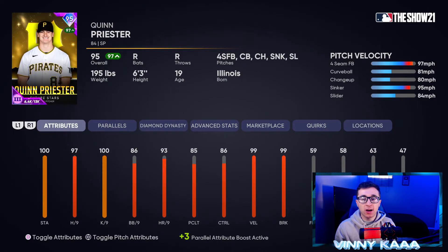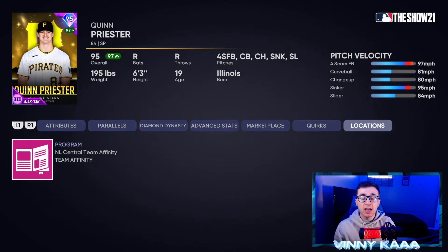Coming in at number four is gonna be the 95 overall Quinn Priester card. His five pitches are a four-seam fastball, curveball, changeup, sinker, and slider — really good pitch selection. A lot of people don't use this card online and I'm not sure why. He kind of reminds me of Edward Cabrera, just not as good. 100 stamina, 97 hits per nine, 100 Ks per nine — really good per-nine stats. 86 walks per nine and 86 control will get the job done. With 99 velocity and 99 break, he can throw over 100 mph and put it in the dirt at 80 mph. I highly recommend trying him out. Complete the NL Central Team Affinity Season 2 to get him.